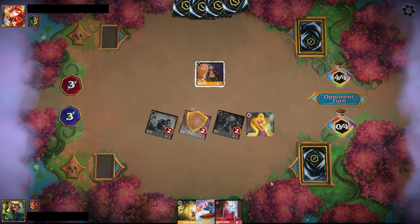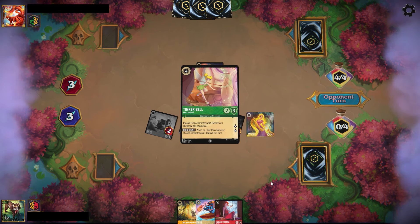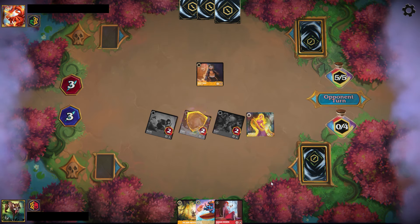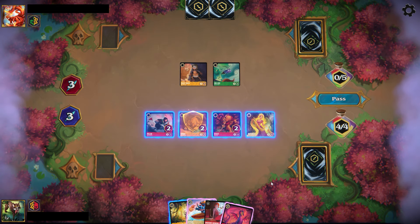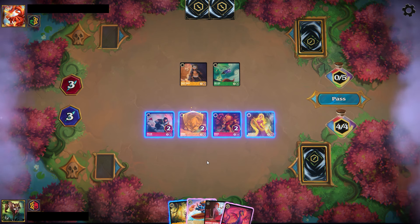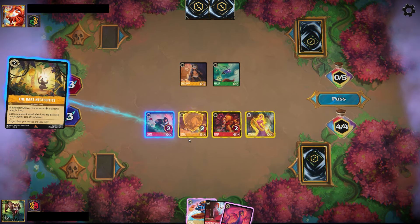The Amber cards allow you a lot of versatility in being able to adapt to certain strategies — at least the two stronger strategies in the metagame right now: the Ruby removal and the Emerald discard that you're seeing run rampant.